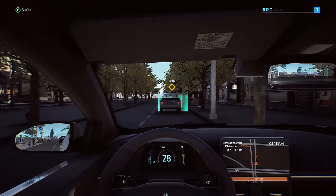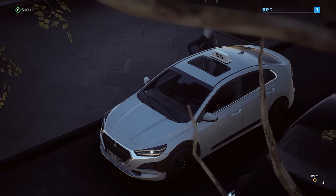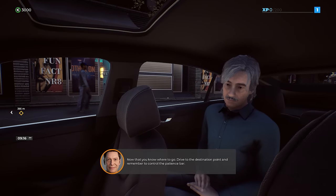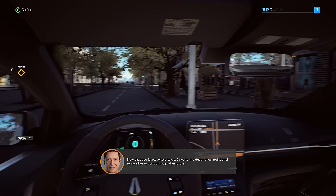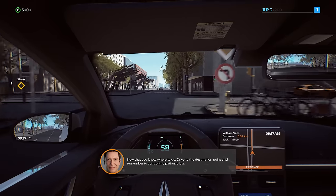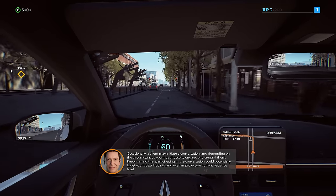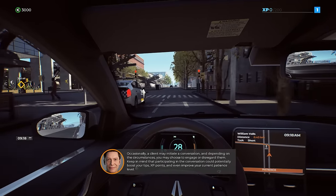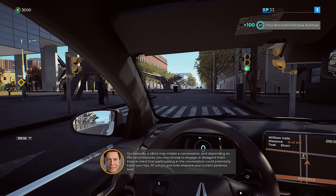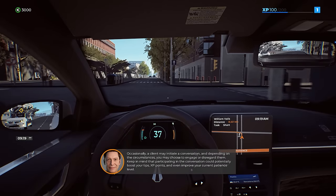Let's pick up our first person. There they are — a fellow Q-tip, look at that. Drive to the destination point and remember to control the patience bar. Occasionally a client may initiate a conversation, and depending on circumstances you may choose to engage or disregard them. Participating in the conversation could potentially boost your tips, XP points, and even improve your patience level.